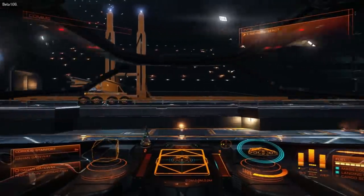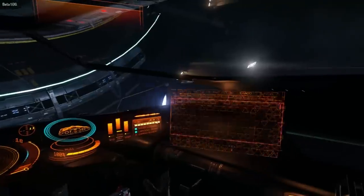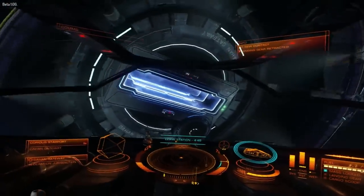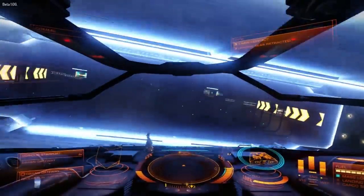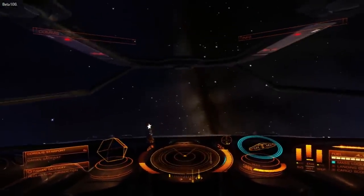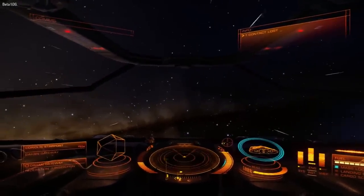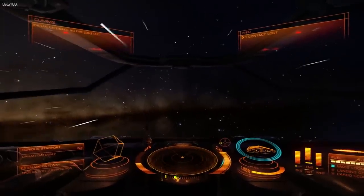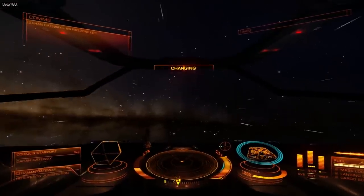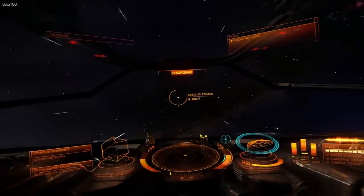My plan here is: I had about 20 grand in my credits, and I know for a fact - because I just checked when I logged in today - that the hauler costs about 23,000 to 25,000, somewhere in that window. I think it's somewhere closer to 23,000 at Word, because that's where I logged off. So I'm going to take one run of tantalum to Beagle 2, which should get me to about 23 grand.